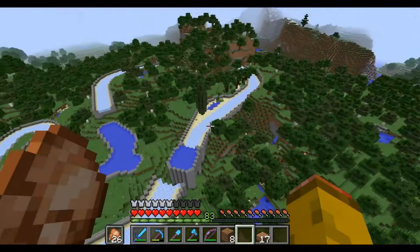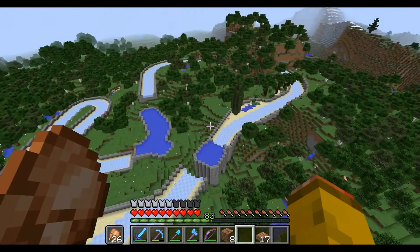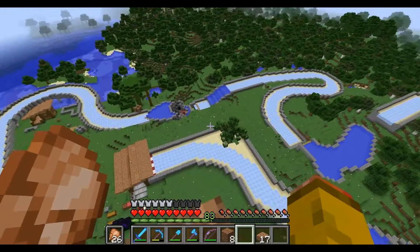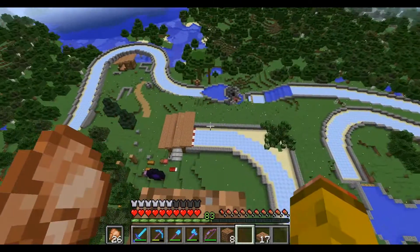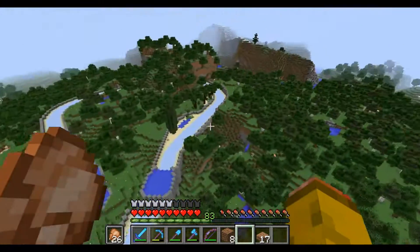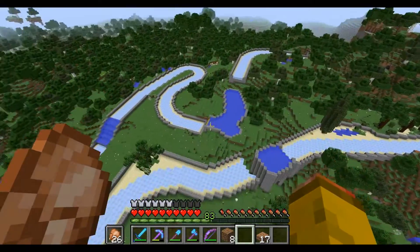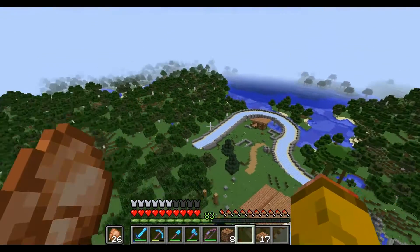Right now we have a small little look at what we created over the last couple of episodes, and I'm proud of myself and us because this looks really good. It's the ice track, if you didn't recognize it. We start here, you drive through this, through the cave, go down, around, jump over the shark, and around.